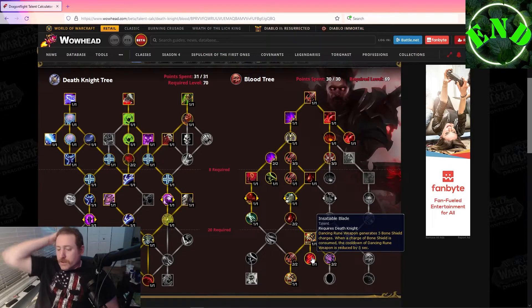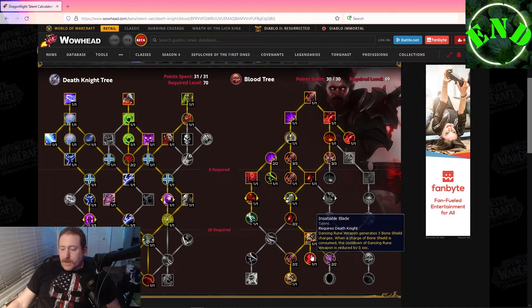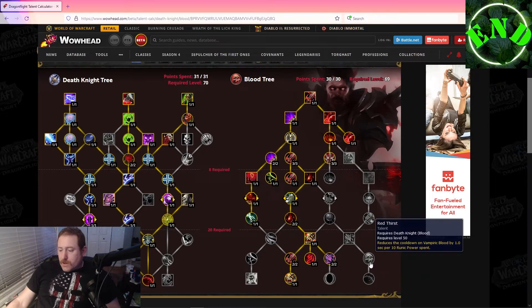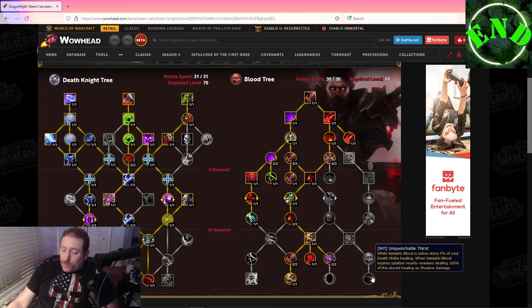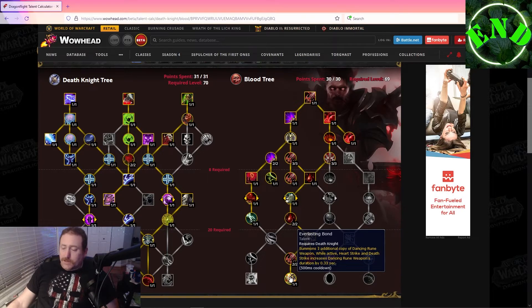Then there's Insatiable Blade — the current meta legendary for Blood Death Knights — where your Dancing Rune Weapon generates five Bone Shield charges, and when Bone Shield is consumed, the cooldown of Dancing Rune Weapon is reduced by five seconds. These other talents are interesting, but I don't see any possible reason you would not take the Dancing Rune Weapon path unless something changes.